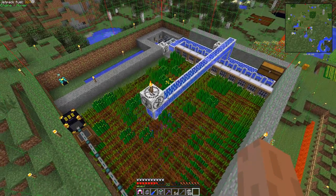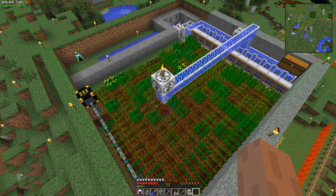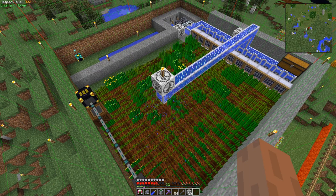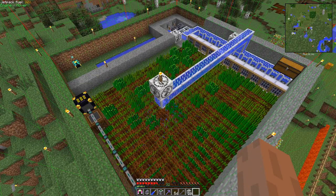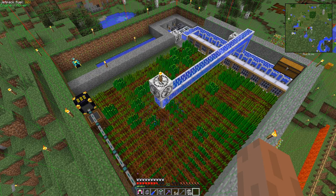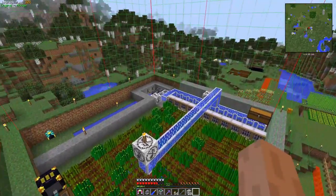There's a problem with the sprinkler system in RotaryCraft — the water from the sprinkler was going through the dirt blocks below and putting out the netherack all the way down at the bottom where the grinders were being operated. So I had to thicken the layer underneath the dirt here — two or three blocks of dirt or stone — to keep the water from going through and extinguishing the netherack below. It also has a radius of about eight blocks up here that it will water, which is why it's off-centered, because it was also putting out the netherack running the steam engines back there.